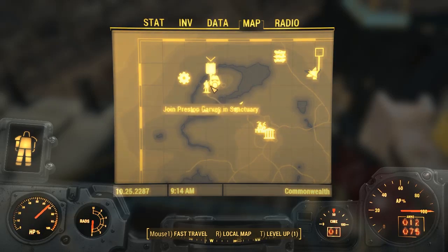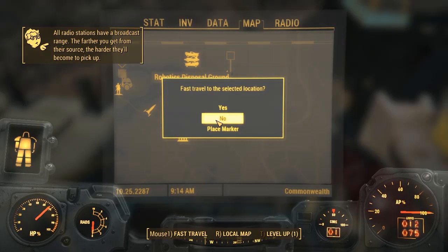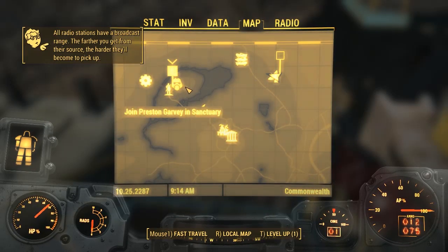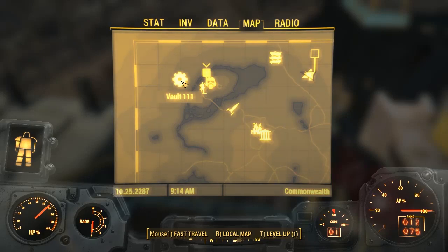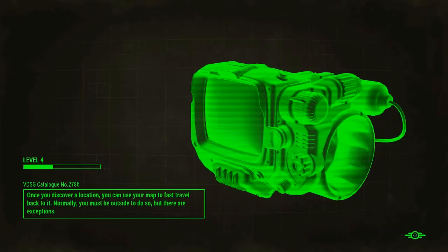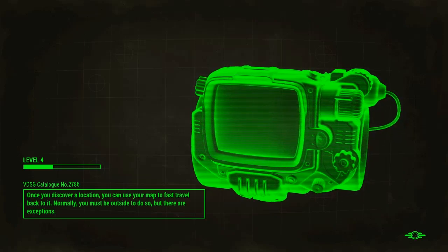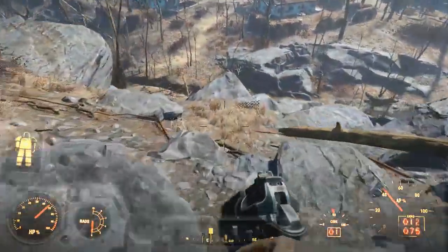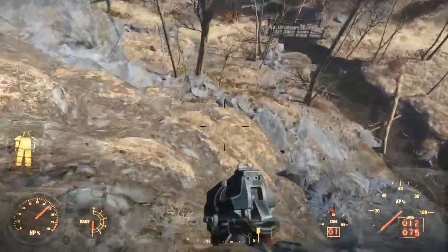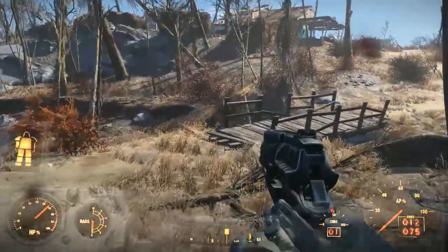Let's fast travel back — data map, Sanctuary — we'll drop off all our stuff and then go join Preston. Can I fast travel in power armor? It won't let me fast travel because of Preston's stupid marker. Fair enough, we'll go to Vault 111 and make our way down from there. Leaving the vault again — let's go down this mountain. We are in power armor so we should be able to just slam like that. Beautiful!